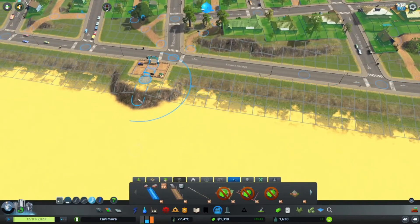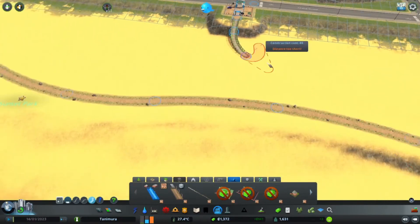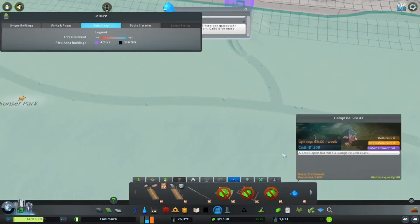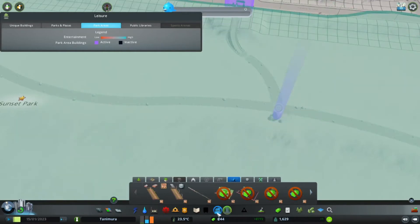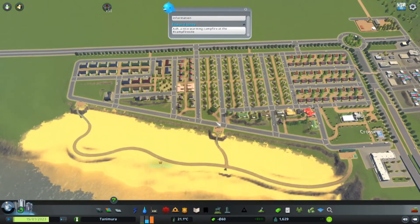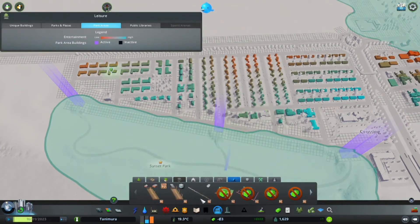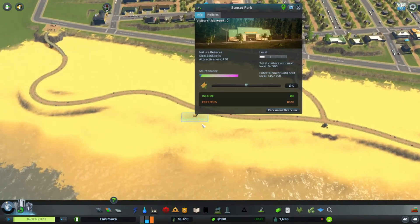This one needs a connection too, so I'm thinking up by one and down by one, and let's connect it in here. We'll have our first campfire site right at the end of this path. This will provide some happiness for our citizens in quite a big area, because the park is quite big. It doesn't provide much entertainment yet because it barely has anything in it.